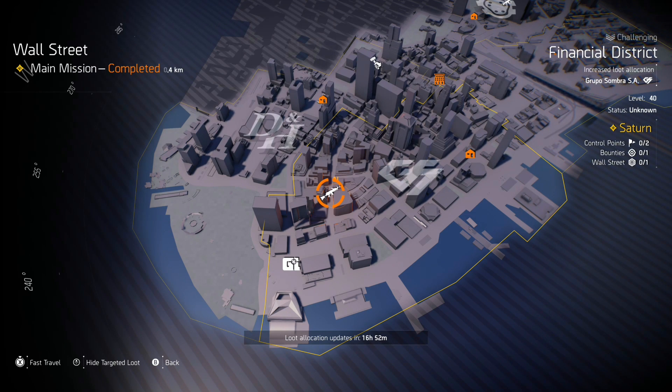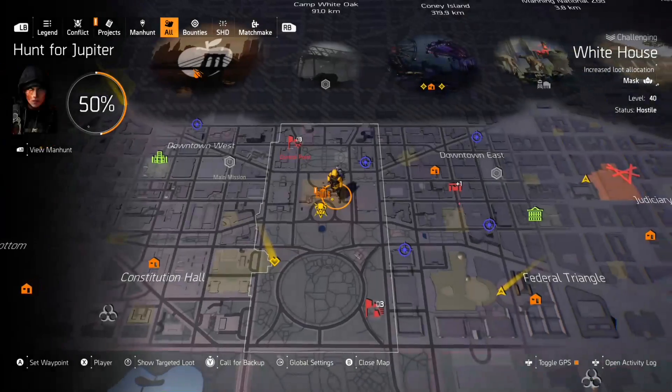This is the number one spot to get the Bullet King, your new exotic LMG that just came out in Year Two. I know a lot of you, including myself, do not have the Bullet King. This is also a mission that is part of the Saturn manhunt, so you can knock out two birds with one stone. Matchmaking is going to be very easy because everyone and their mom is going to want to get this Bullet King. I'll see you guys in the Wall Street Mission in New York.